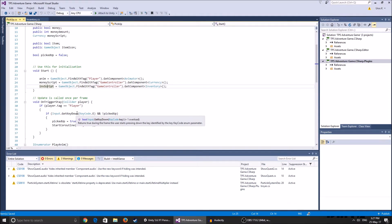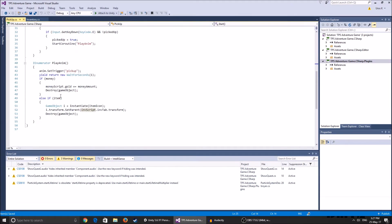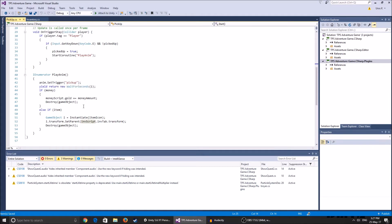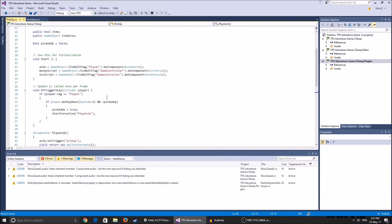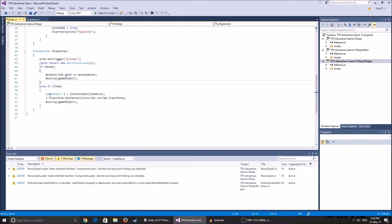When we're near something and press E, if Picked Up is false, we start the coroutine, play the animation, and set Picked Up to true. This prevents picking up the object multiple times while the animation is playing - if you keep pressing E it won't trigger again because Picked Up is true. In the IEnumerator PlayAnim, the money functionality stays the same, and now we have an else-if for item functionality.